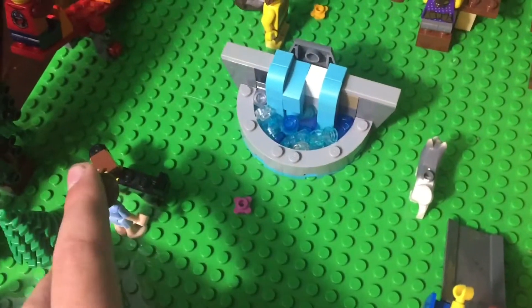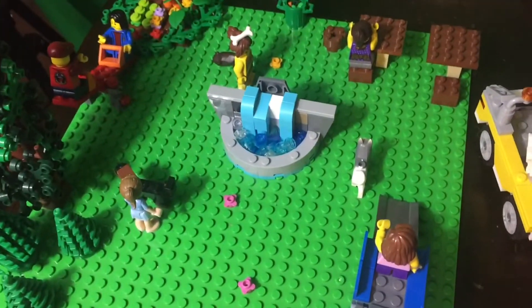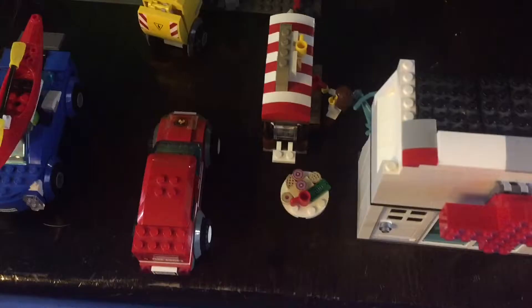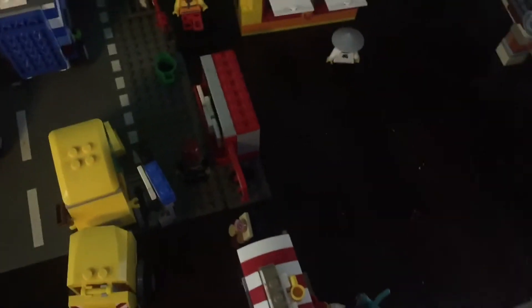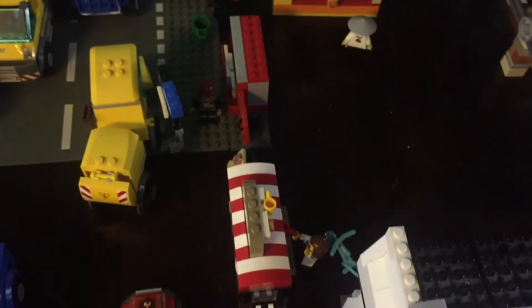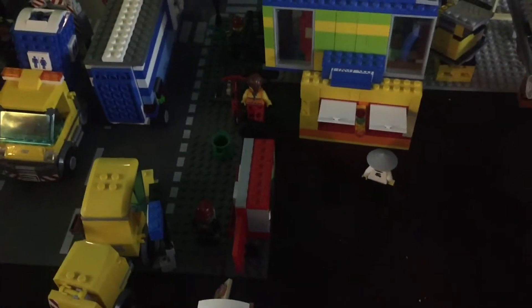I also added a girl with her dog, and gave a bit more open space so there's room for more things in the future. Over here, I set up the carts and stands — the newspaper stand and the coffee shop. I'm not sure if it was like this in the last update, but this is what it looks like right now.